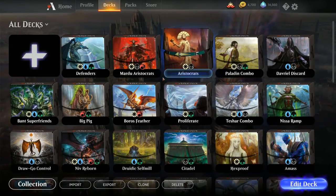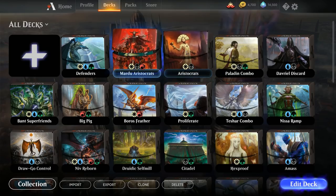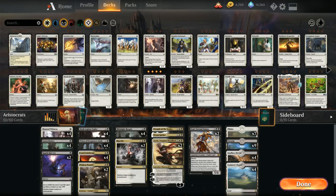Hello and welcome to another Magic Arena gameplay video. Today we're taking a look at the Aristocrat archetype updated with War of the Spark. I've got two different builds: a black-white version and a Mardu version with Judith. The Aristocrat archetype is a creature-focused deck with sacrifice synergies that generates value through sacrificing creatures.